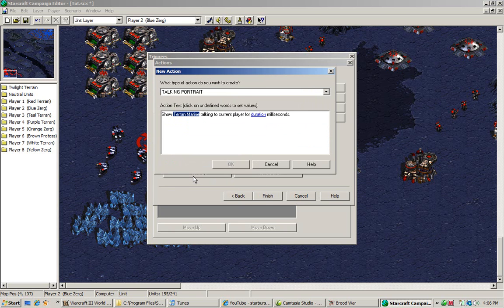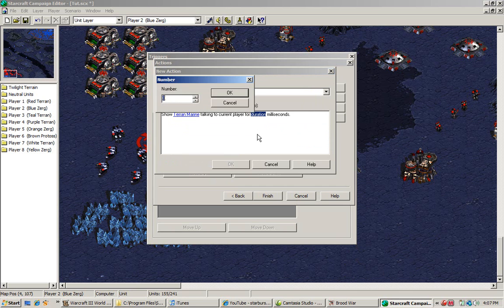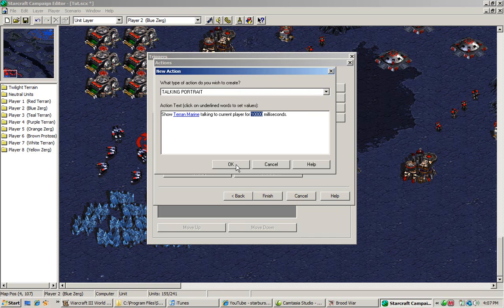A talking portrait means that somewhere in the lower area — when you're moving troops — you'll see a portrait of a unit. Talking portrait means it will also be talking, so you can use it to make conversation. They'll be talking for about 10 seconds. Everything is measured in milliseconds, so for each second you need a thousand milliseconds.